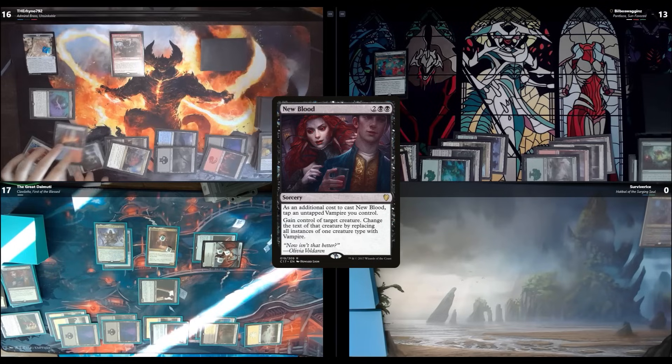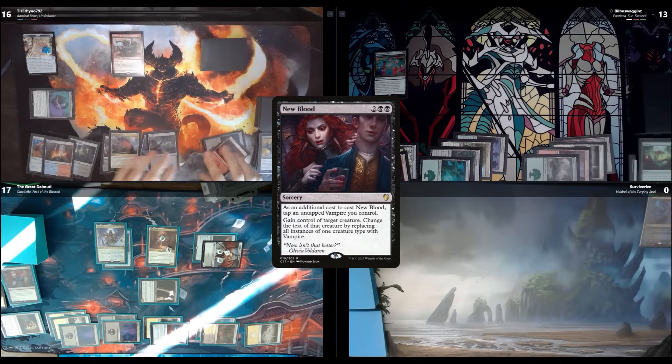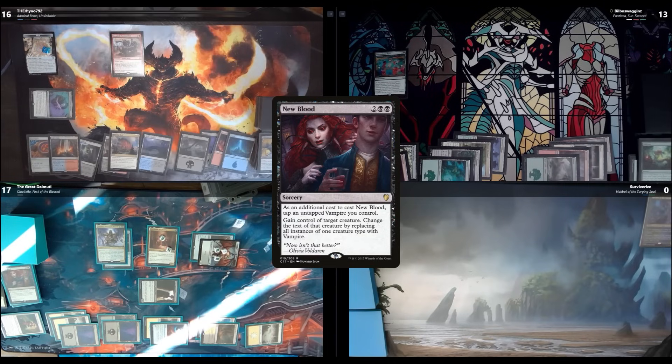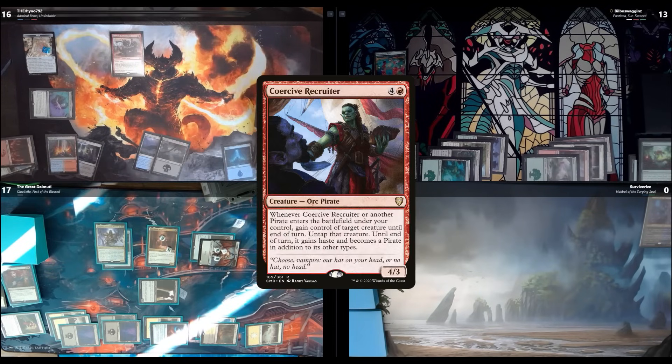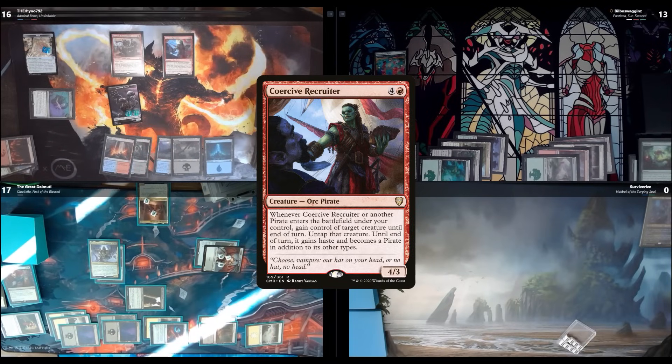Untap, upkeep, draw. I tap five for Coercive Recruiter — whenever Coercive Recruiter or another pirate enters the battlefield under your control, gain control of target creature until end of turn; untap it and it gains haste and becomes a pirate. I'm going to steal your sacrifice outlet. Then I cast my commander for 5 mana — that triggers Coercive Recruiter again, so I steal the big boy creature.